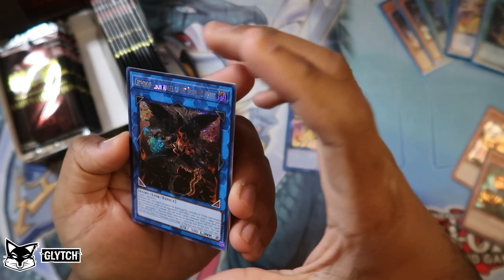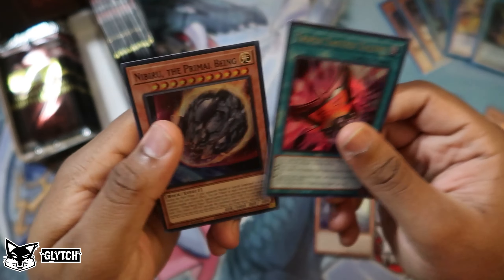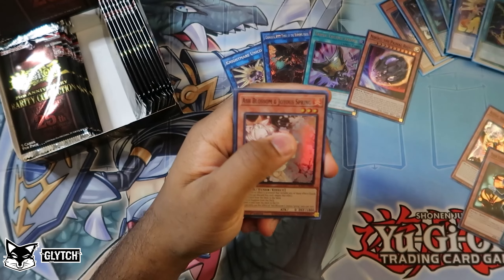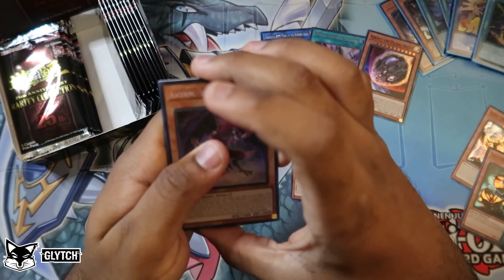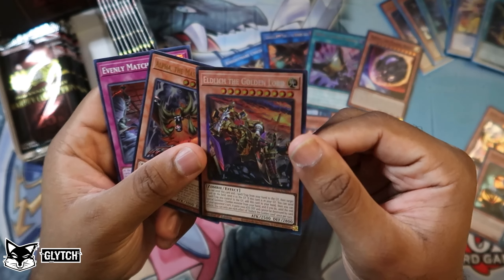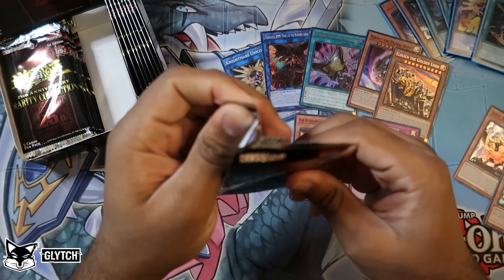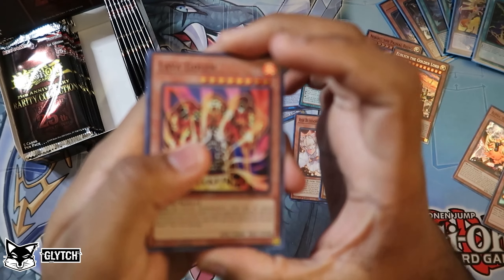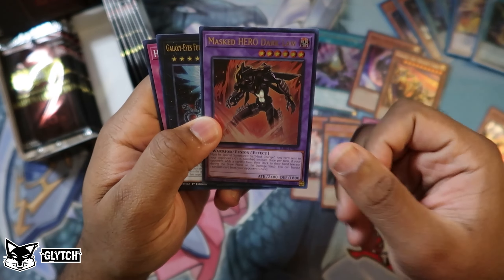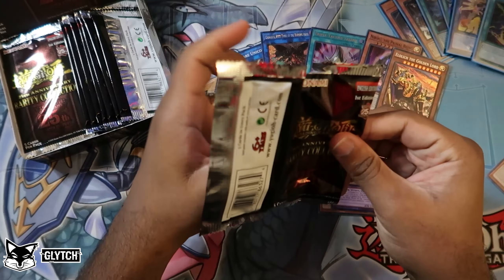Nightmare Unicorn — a platinum secret rare! Cherubini, Evan Angel of the Burning Abyss, Blue Eyes Abyss Dragon, Triple Tactics Talent, and Nibiru — that's a nice set of four cards right there, excluding the Abyss Dragon. Ash Blossom and Joyous Spring right off the rip! Simon the Poison Wind looks great actually. Alpha Elrich Golden Lord in a charismatic collector's rare — that looks amazing. And Evenly Matched!